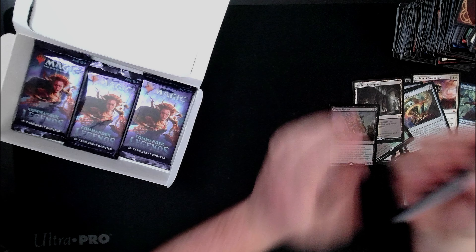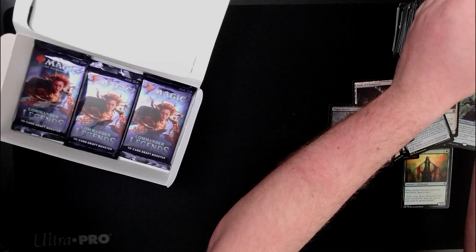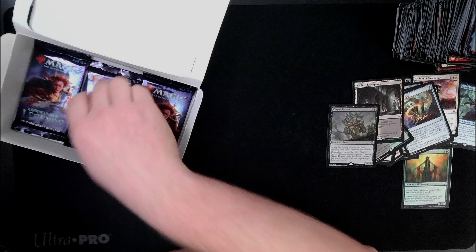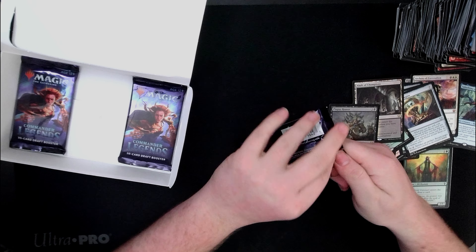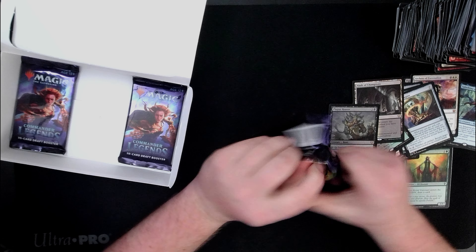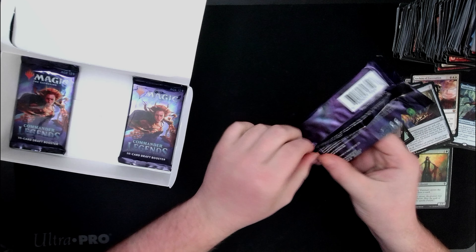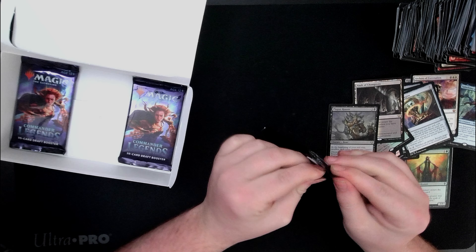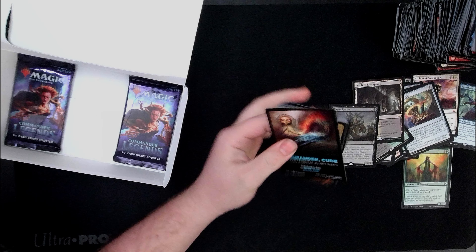That still seems really annoying. At the beginning of your end step, you'd have to know you're going to discard and be like, 'alright, guess I'll screw that guy over.' Nobody's going to block it to let it die — well, they might, it is a 6/5.